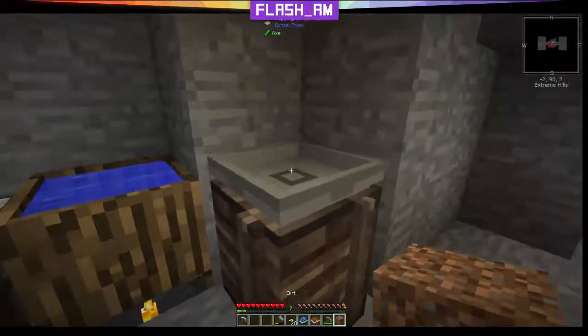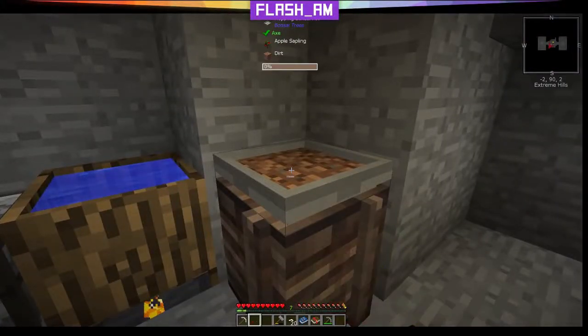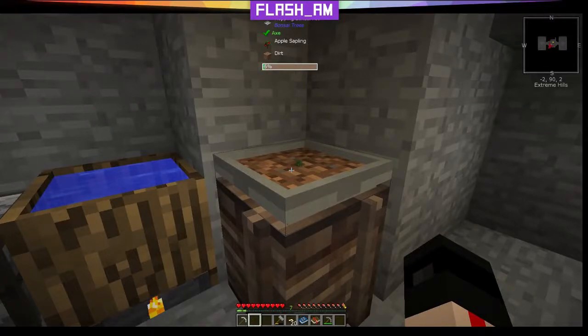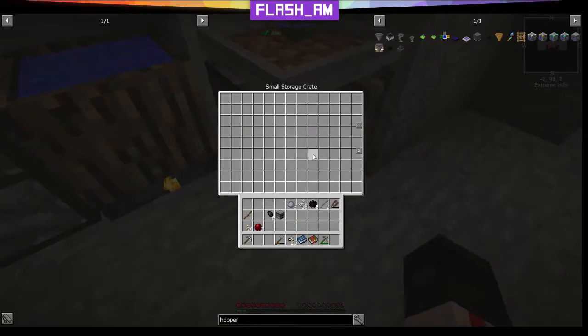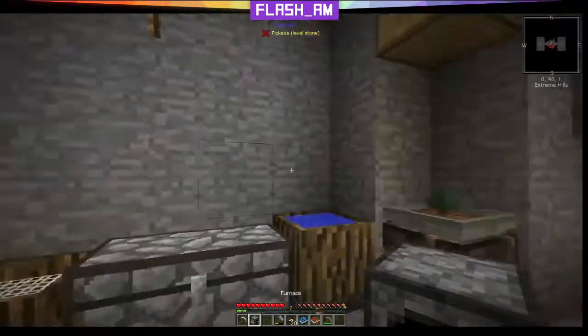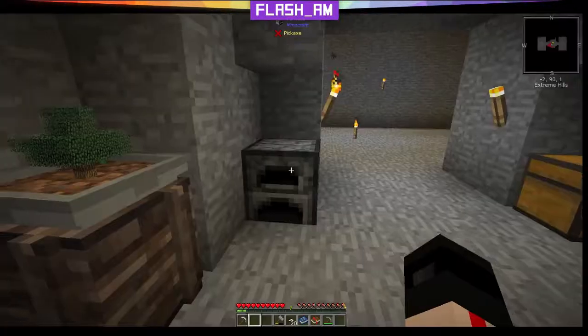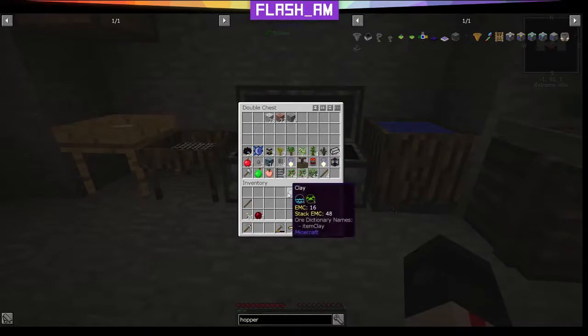Looks like I put that piece of dirt in there, so we'll put it in there. Take our apple sapling and put it in here. Now when the sapling grows it's going to put all that stuff in here, which will be nice. We're going to put our furnace back down — we'll put it over here. We'll end up needing some more clay eventually. We've got plenty of black lotus, don't need our string, don't need the wooden shears.